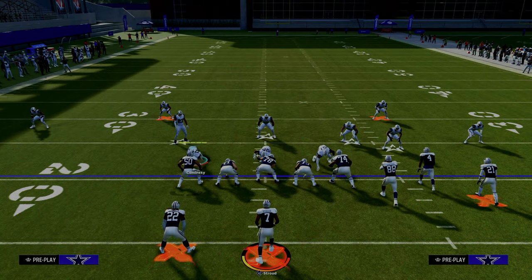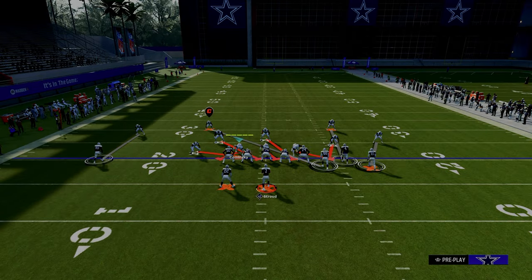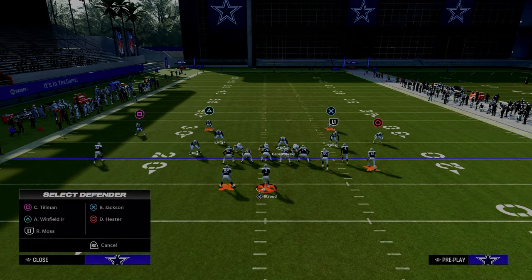We're going to pinch our defensive line, shift our linebackers to the left, and we're going to globally blitz all of our linebackers. Then we're going to take this slot corner and put him in any coverage that we want.